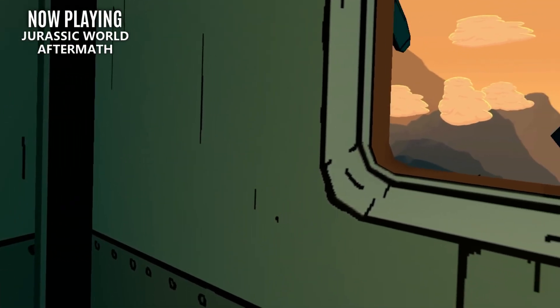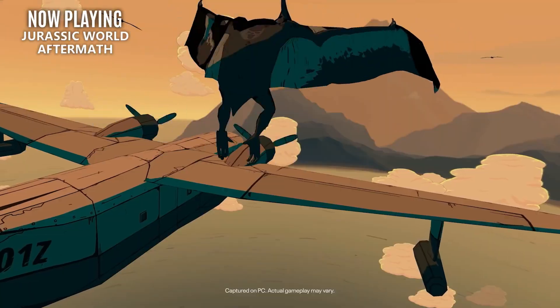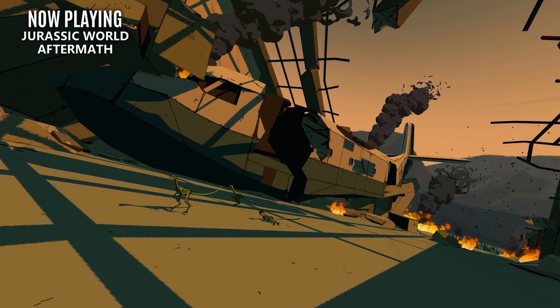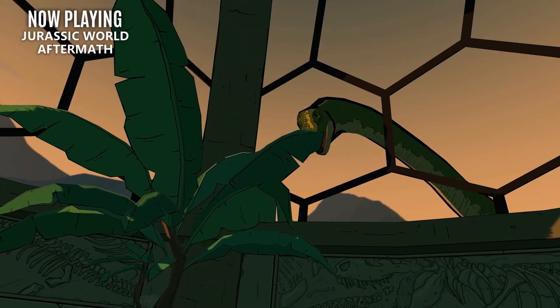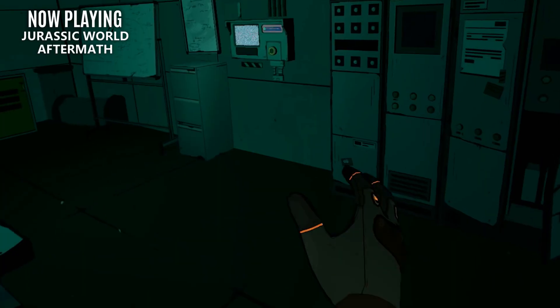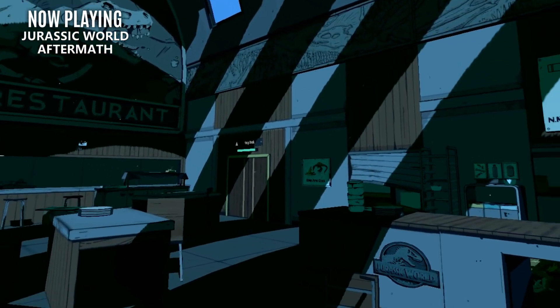Now this is a best-of list, so all of these titles are great, but they will be in ascending order. We'll start things off with Jurassic World Aftermath — an excellent combination of storytelling, high quality graphics, and intense hide and seek mechanics. The developers definitely capture the essence of Jurassic World in the atmosphere, storytelling, and depiction of dinosaurs. It's the perfect level of scary, making it approachable to basically everyone, and this two-part series has a lot more content and quality than you typically see on the Quest 2.